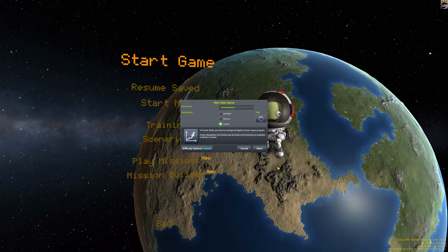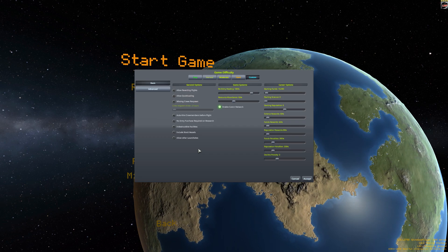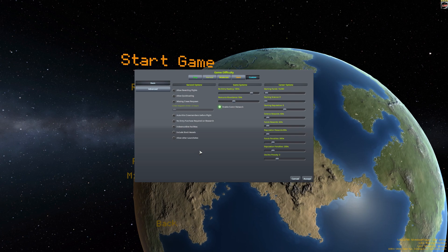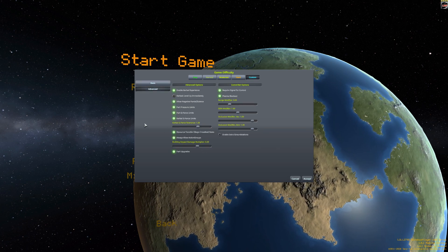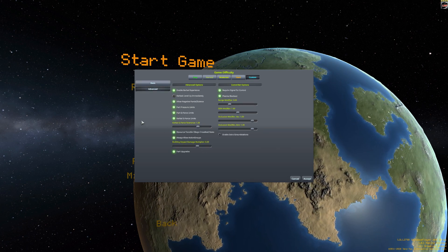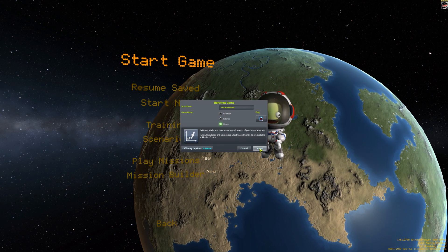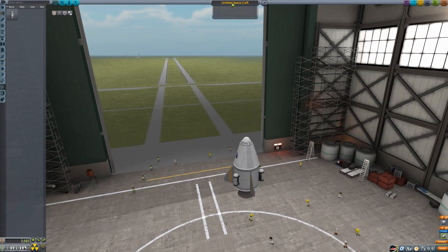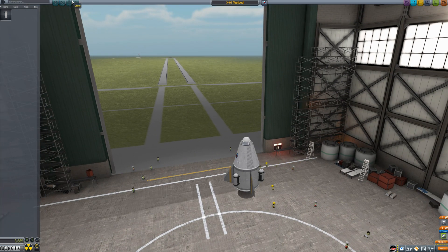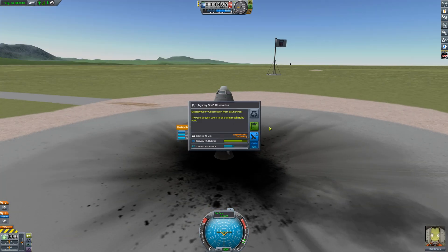For the game settings, I've started with the default hard career settings, then added difficulty by enabling Part Pressure Limits, Part and Kerbal G-Force Limits, Plasma Blackout, and requiring signal for control. I also disabled the extra ground stations to make it important to seed satellites later in the career. The only quality of life feature I've added back in is to always allow action groups, just to make things a little easier when operating more complex craft.